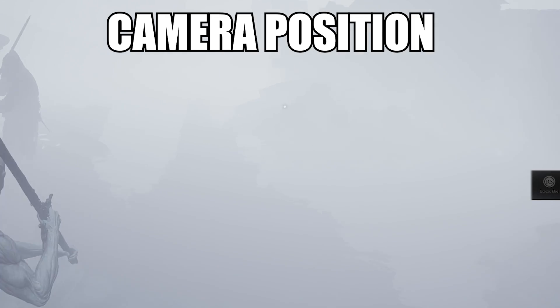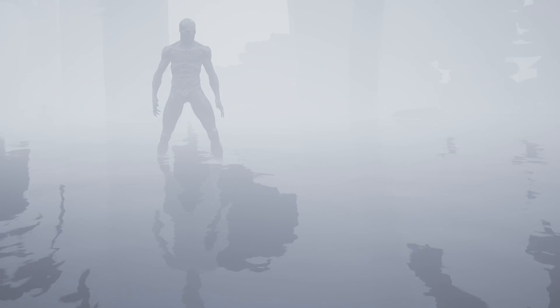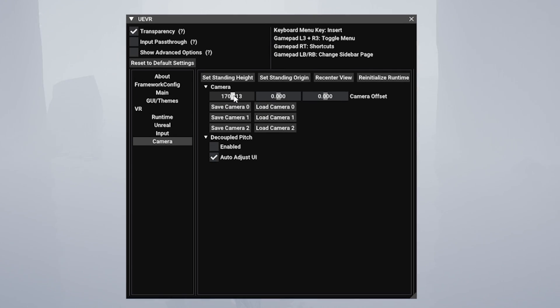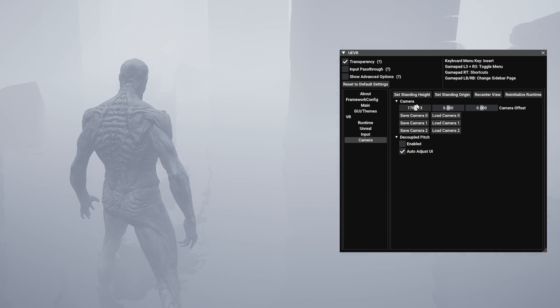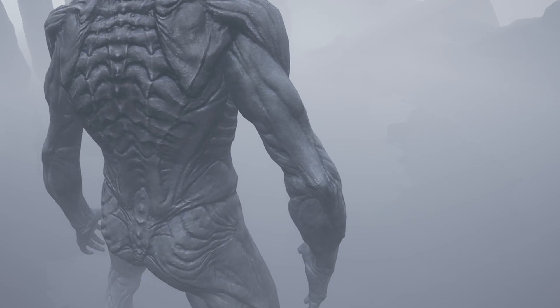Next is the camera offset, which is very useful in third-person experiences or god-like perspectives. You may want to change the camera to be closer or further away from your character. In a game like Immortal Shell, the default distance is kind of far in VR and the visuals became hazed by environmental fog. To resolve this, open the toggle menu, go to Camera, then adjust the values to change the camera in 3D space. Save the camera setting so you don't have to do this again.